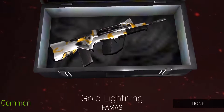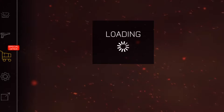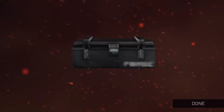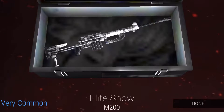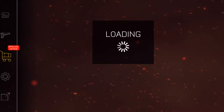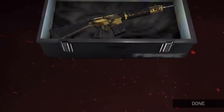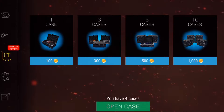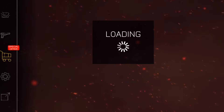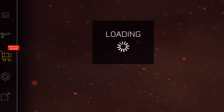Gold lightning for FAMAS — a bit better, a common, still not too great, but I really like the skin, it looks really cool. Elite snow for m200, also very common, not getting too lucky. Woodland for mk11, very common again. Let's hope to get some better stuff.